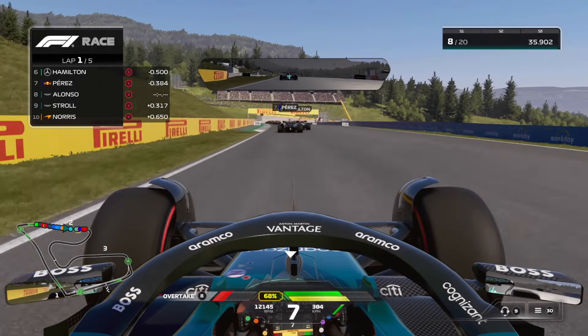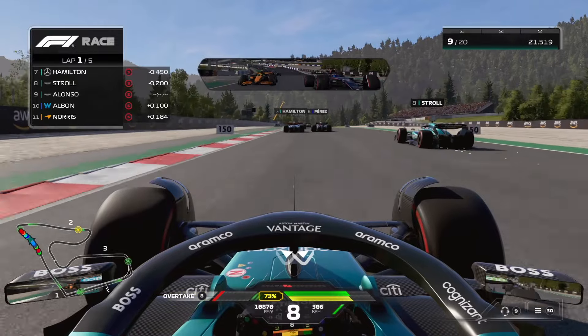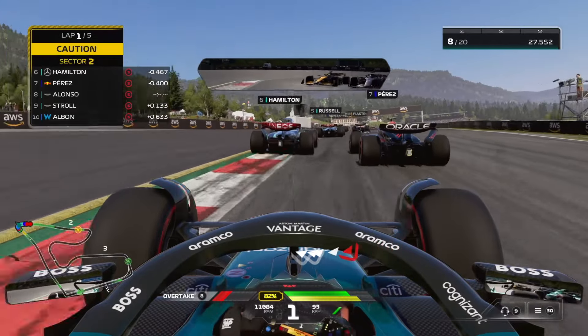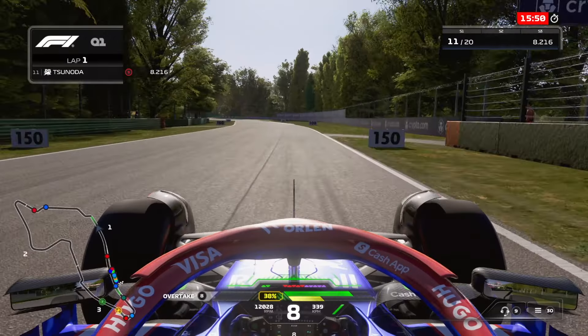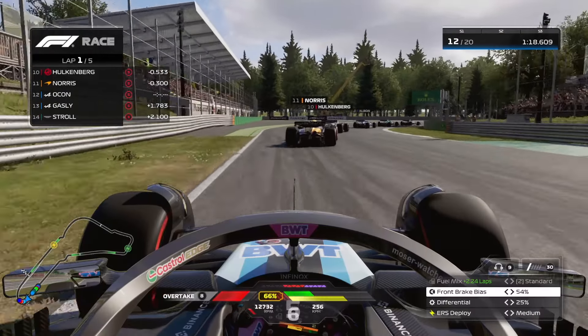The dynamic racing line assist can help you massively in learning where to brake and accelerate on each track. If you don't want to use it, look for brake markers at each turn — brake marker boards and other non-moving objects are great braking points. You normally brake between the 50 and 150 meter board: the 150 meter board for super hard braking zones, 100 meter board for medium braking zones, and 50 meter board for low braking zones.